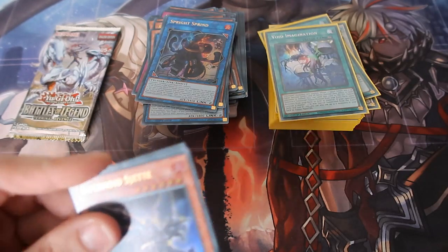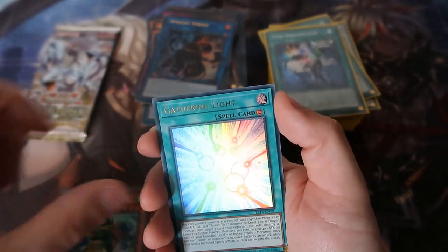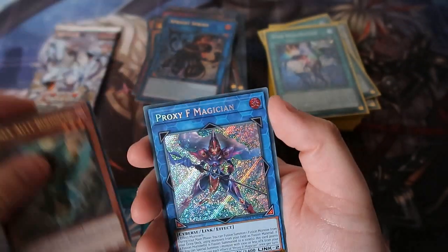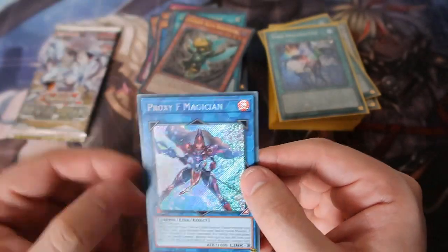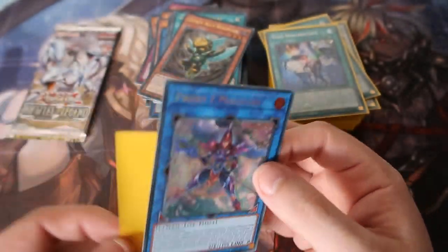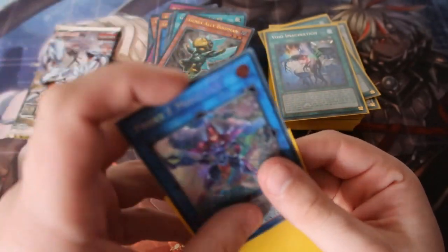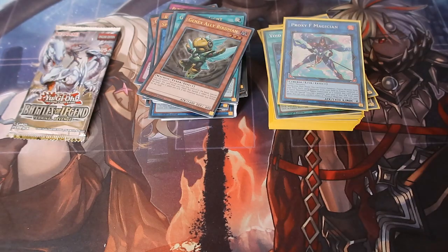Spiritual Beast, we got Light Birdman — and the Proxy Magician? Why the hell is he in this set as a Secret? He was a freaking Common! What?! Oh come on, that's a terrible card. We've got one pack left — one pack of magic!